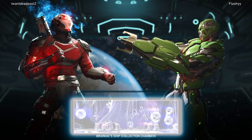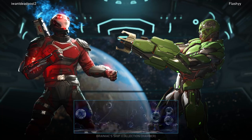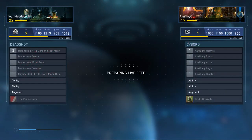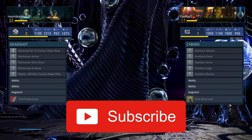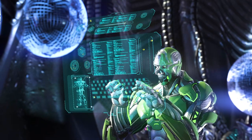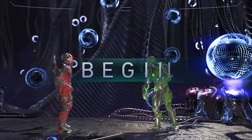Deathstroke in Injustice 1 was pretty rough to play against, but we'll see what we can do here. Thankfully Cyborg deals with zoners pretty well because he can grapple onto the top of the stage and pull himself forward. I just need to figure out the input for that — I haven't really played much Grid. Cyborg was always a character I really liked, but nobody played him in Injustice 2.